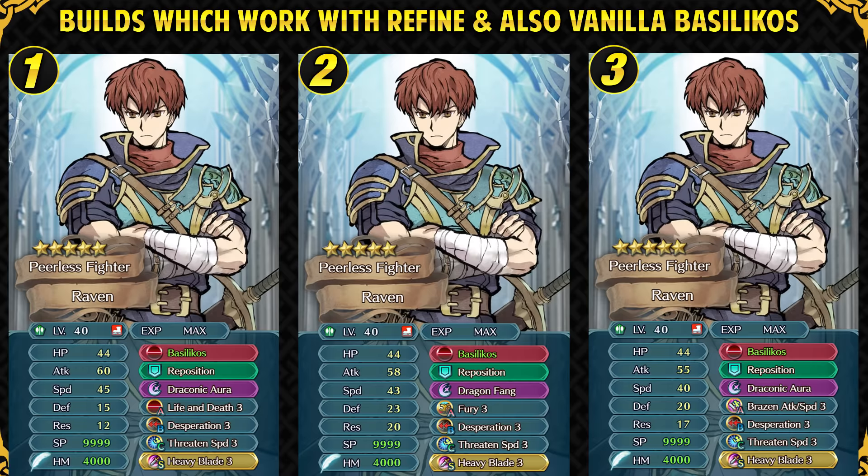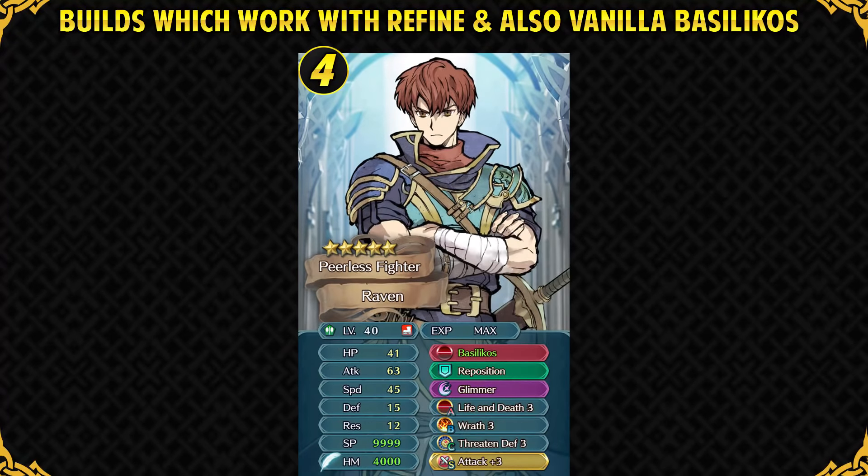For those who missed Heavy Blade Sacred Seal as a Tempest Trial reward, you can go ahead and forge that now. You can also run Swift Sparrow, but his defenses are low so it's better to go all out. Gale Force can also be run on Raven as it will proc nicely with Heavy Blade because of its 4-turn cooldown. Wrath is also a great option — Basilicose makes Glimmer a 1-turn cooldown special, and when he's in Wrath range he will always have Glimmer ready at the start of each turn. With his huge attack, Glimmer works really well.